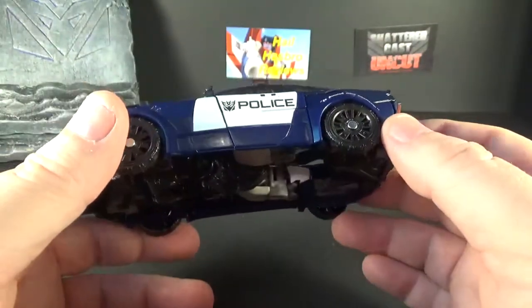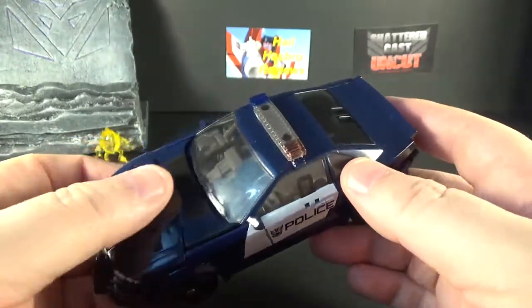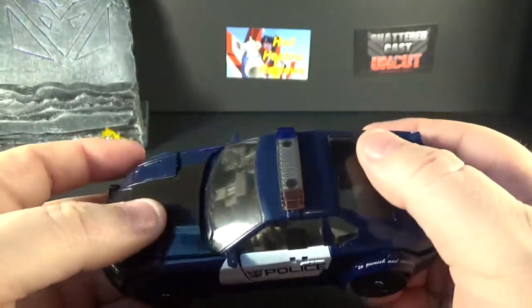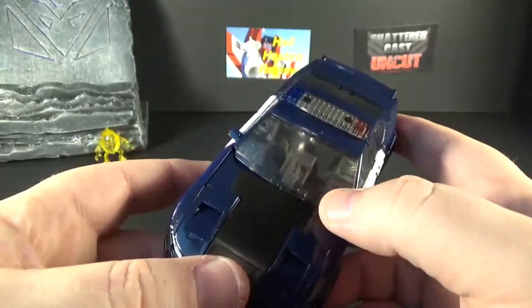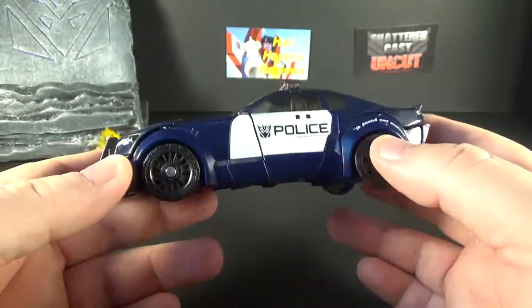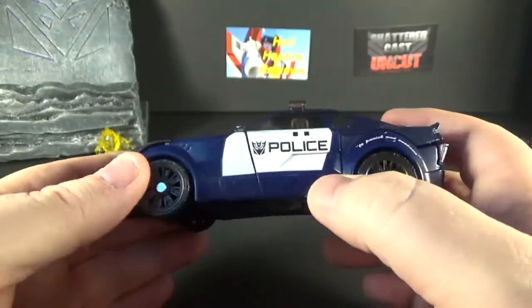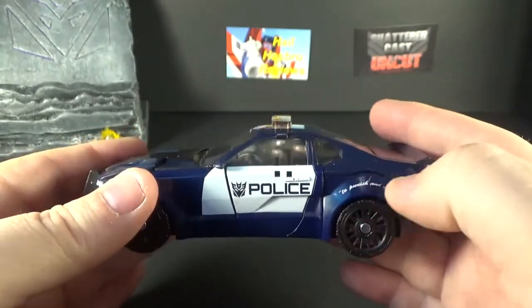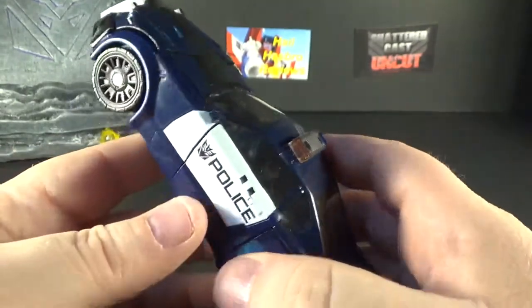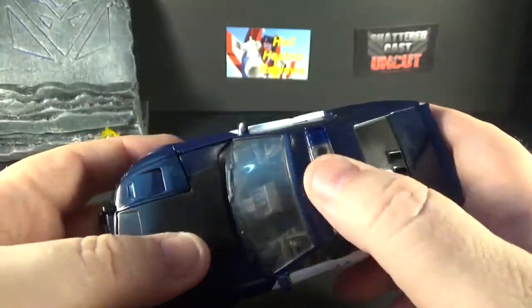Here he is. He was black in the first movie; now he's bluish but still has black here. He has see-through windows — they could have tinted them black to cover things up better. White paint here with 'police' and the 'to punish and enslave' motto, which is what it said in the first movie. Pretty cool head design, with side lights.